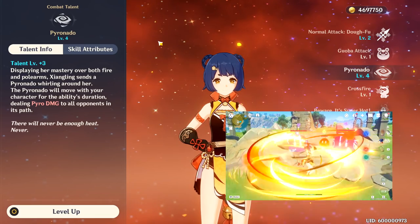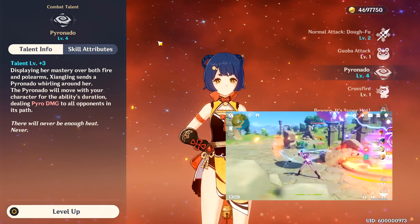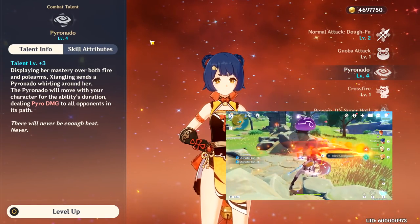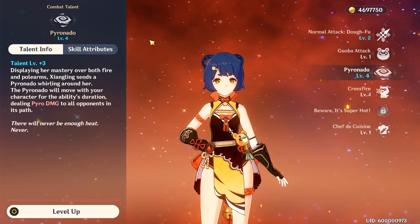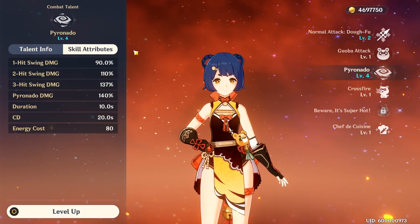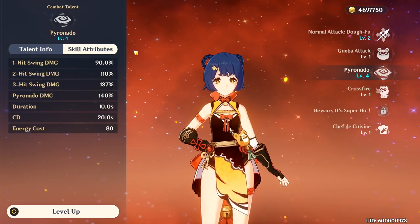Xiangling's elemental burst is called Pyronado, which sends out a spinning projectile that circles around whatever character you have out and lasts for about 10 seconds. During this time, it can consistently hit enemies for Pyro, and it's able to combo with other elements you're using, which creates tons of reaction damage if you're utilizing it correctly. On cast, it deals 3 quick hits of Pyro damage, so make sure that you're facing your main target when you cast it to get in some bonus damage.